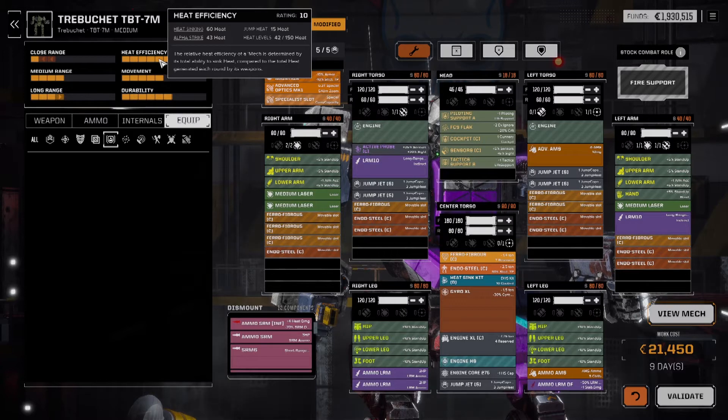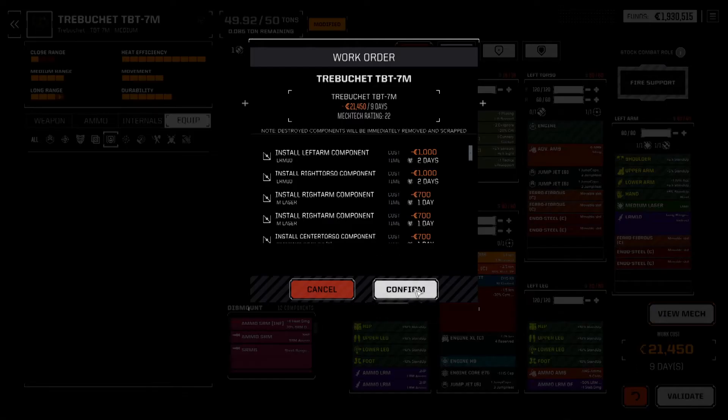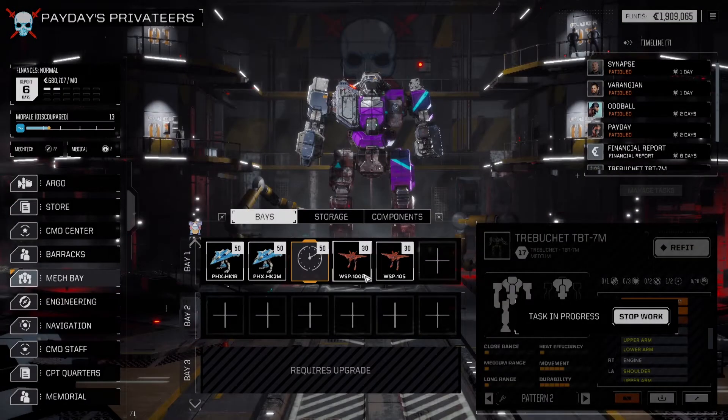Our heat efficiency is quite good. We are 43 of 60 with 15 jump heat, so even if we jump around we are still under our heat-sinking capacity — we can fire everything, jump around, do what we need to do. In a hot environment that could change. But this whole rebuild cost us 9 days and only $20,000 — so it's pretty much just time.